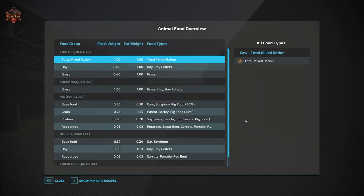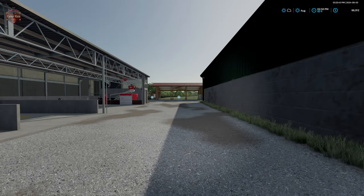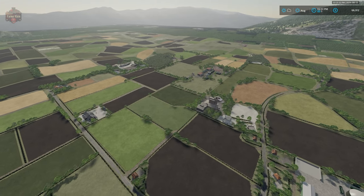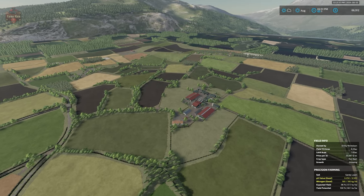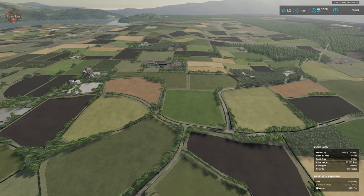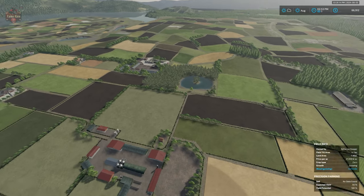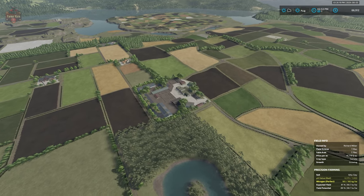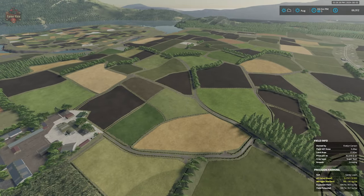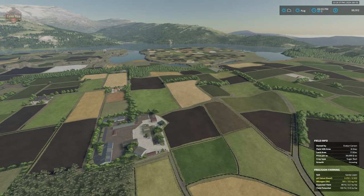Let's also take a quick look at our animal feed overview — looks like we have fairly standard animal food requirements across everything. Let me know your thoughts down in the comments about Combined Counties — what do you think of this map? What do you think of this concept of taking four maps and mashing them into one giant mega map? I think he's done a fabulous job because if you didn't know where one map met the next, you'd never have a clue. The map to my left is Maypole, the map to my right is Glenlethan, and we're right here on the dividing line. He's done such a fabulous job mixing it all together. Until next time, happy farming!